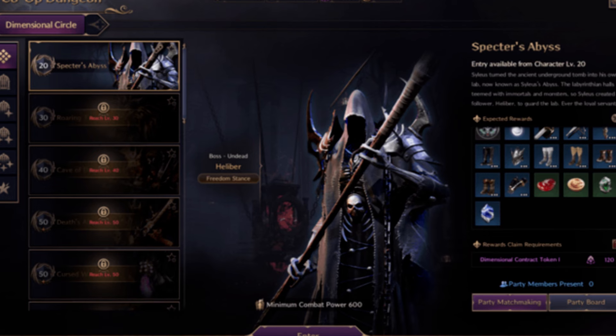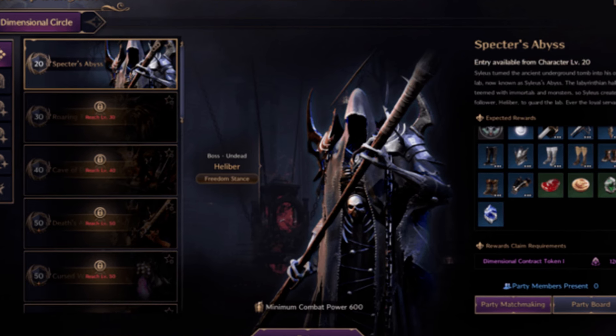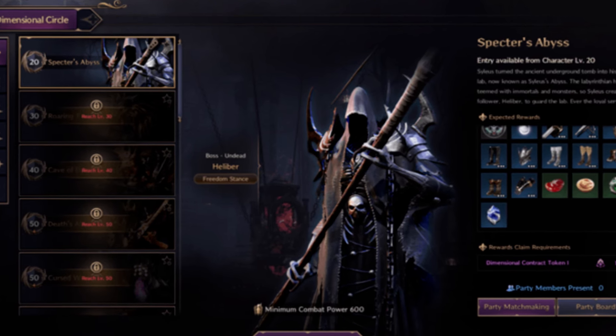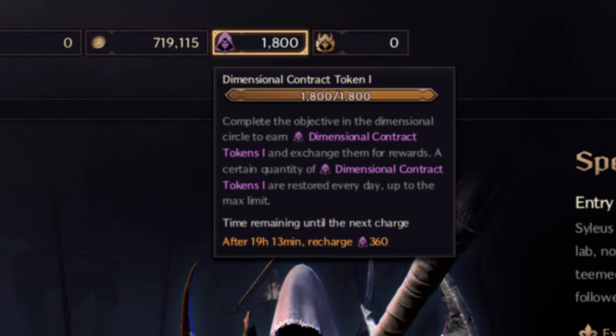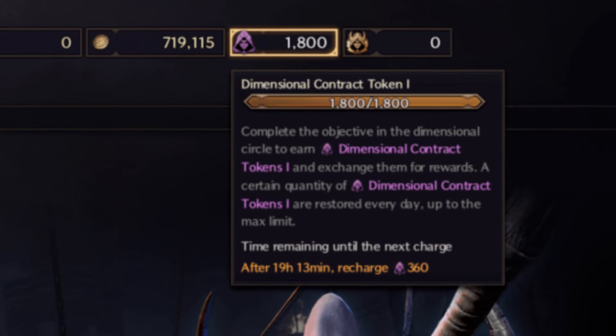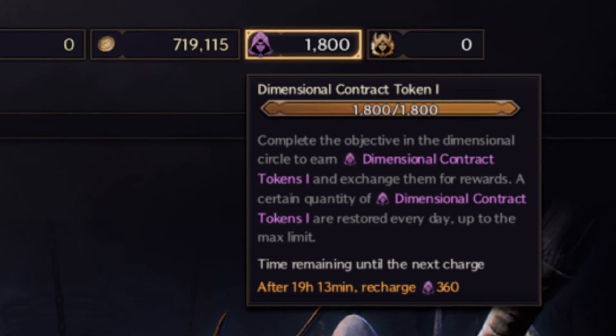But what if you don't have time to grind dungeons every day? No worries — the game has a passive regeneration system. It'll give you a set amount of tokens each day even if you're not playing. It's slower, but perfect for when you're taking a break from the game.